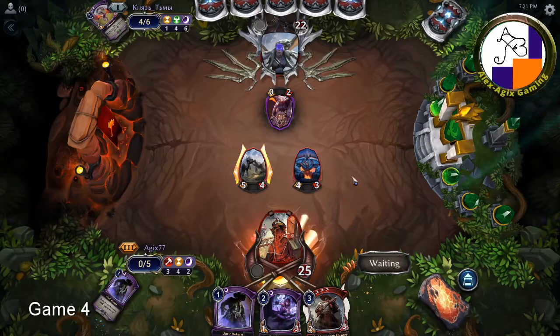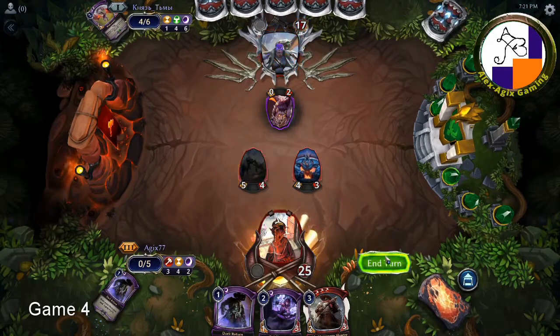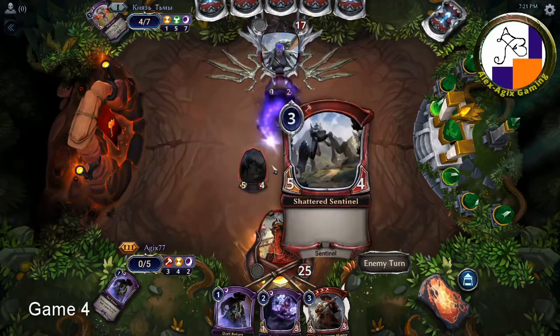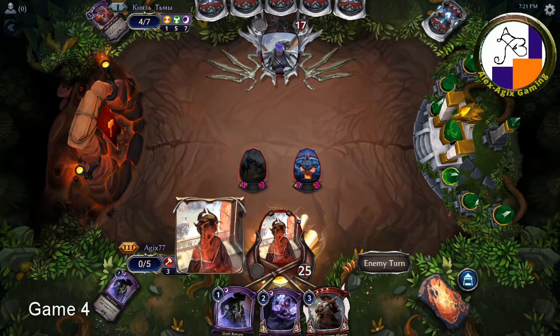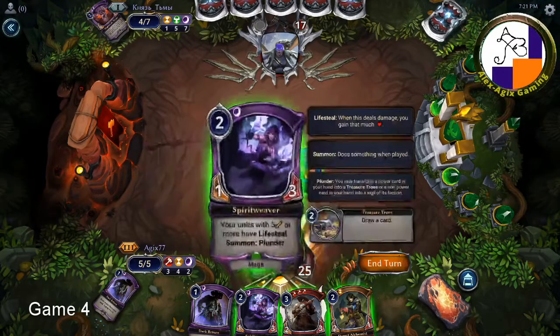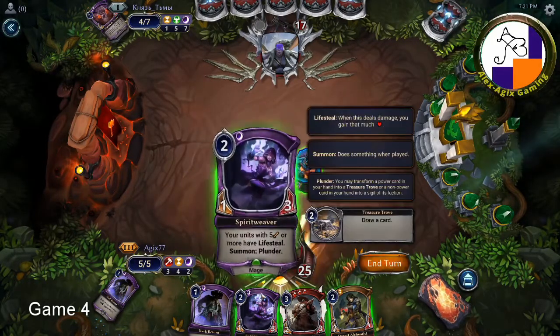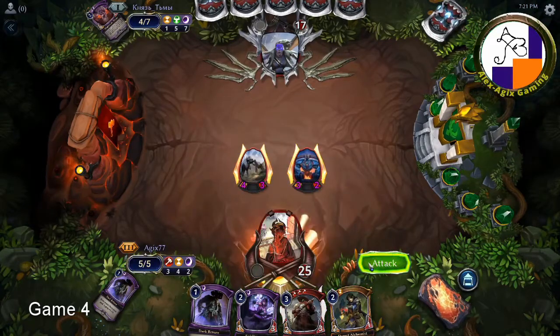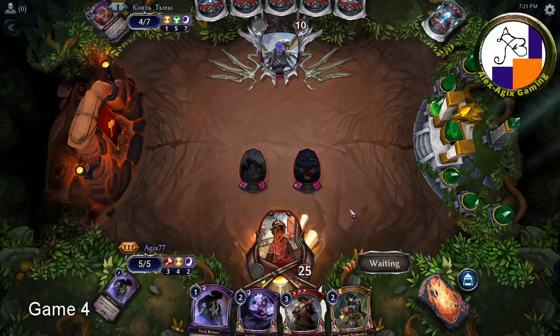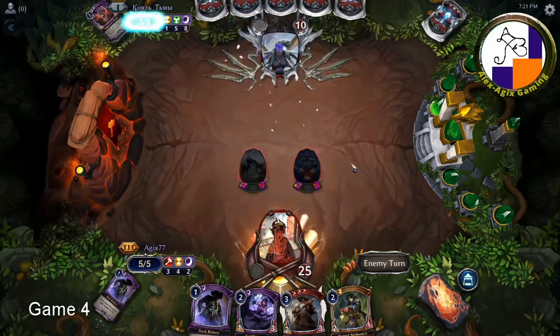Let's run in. You've got something for me — you're going to weaken me on the next turn, are you? He doesn't have a Harsh Rule otherwise he would have used it by now. I don't have five power anymore. Maybe I could plunder this for the land and then make use of Jack. I could ambush this in, change this into a sigil, and then drop this in the next turn.